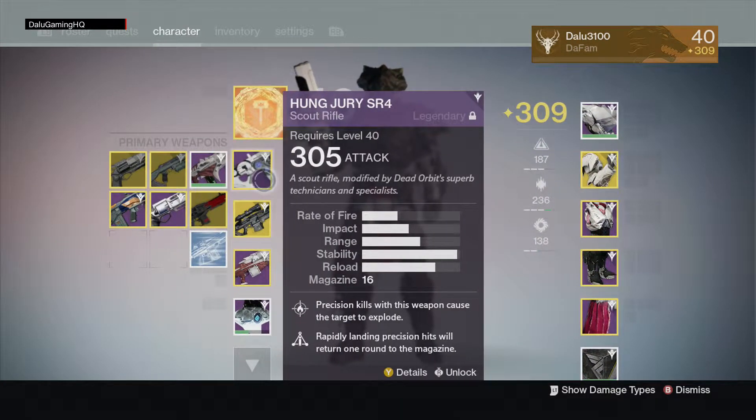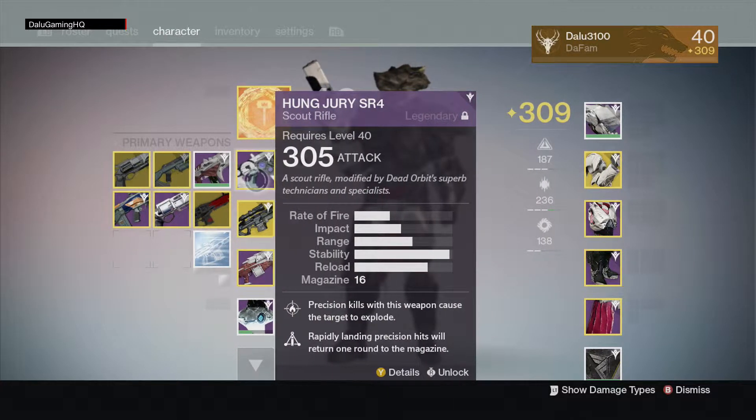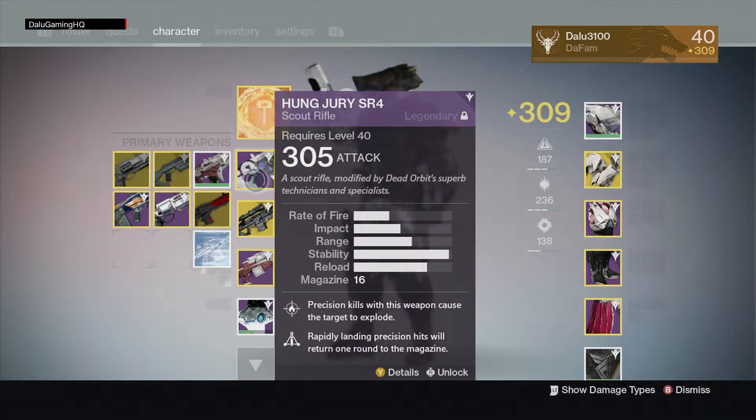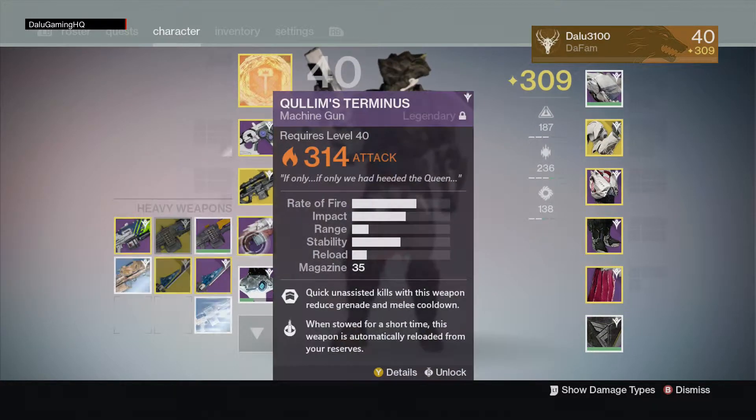So one of the weapons I like to use is the Hung Jury SR4 — it's a vendor weapon and it comes with Firefly and Triple Tap. I also like to use the Black Spindle because it's a really good sniper. If you want me to do a review on it, let me know in the comments. And then I have the Quillam's Sermonist, which is honestly one of my favorite machine guns for both PvP and PvE.